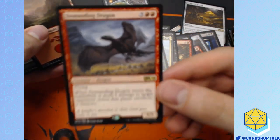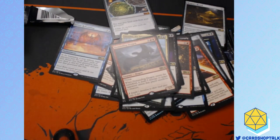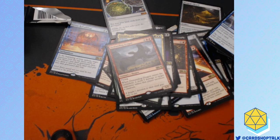Demanding Dragon — he's got haste! That's all I can say about this card — he's got haste. I was pretty pleased with this box as well. Crucible of Worlds is never a sad card to open — I'm never upset if I open a Crucible of Worlds. I gotta say, Crucible of Worlds is a fun card to play with, and I like it.